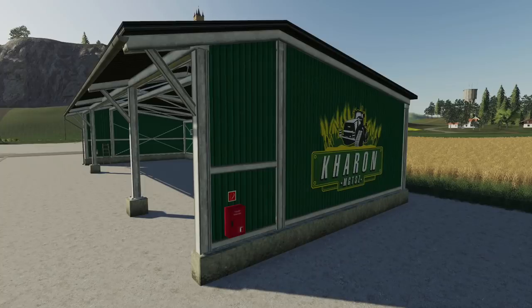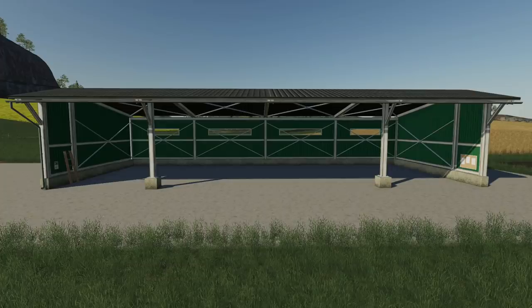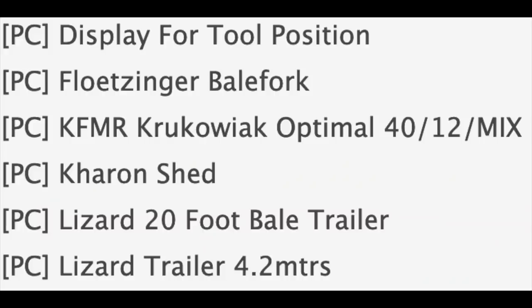Next up we have the Karen Shed — hopefully you can put a Big Bud in here. It's got a picture of the Case Quad Track on the side so I imagine we'll be able to do a lot of really cool stuff with this in testing.